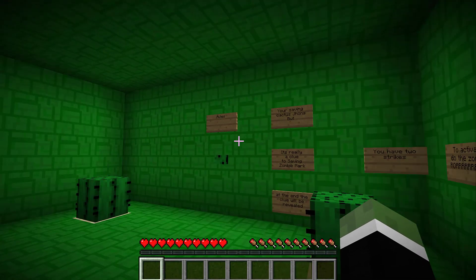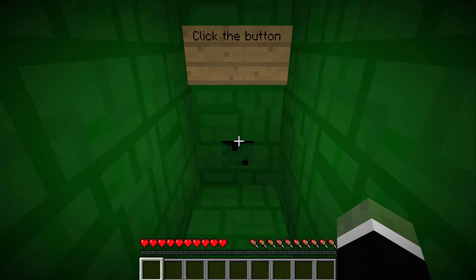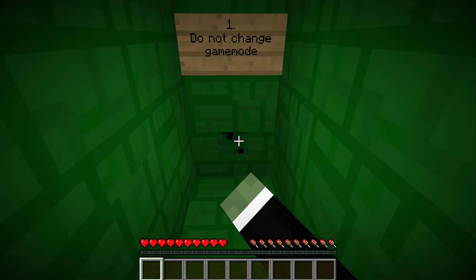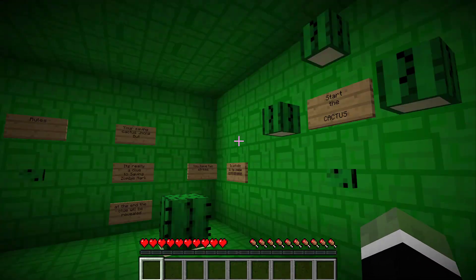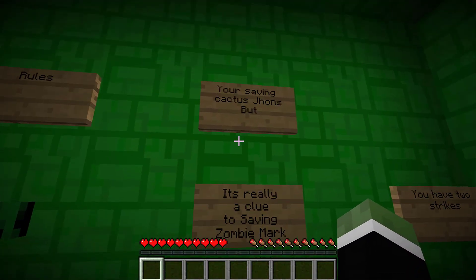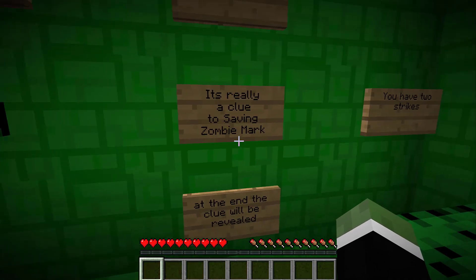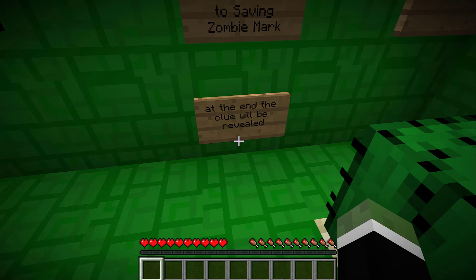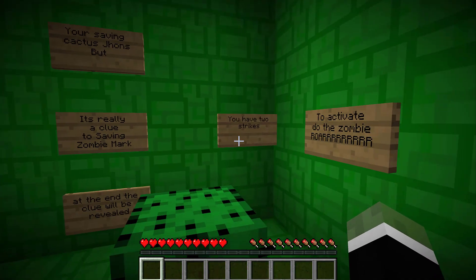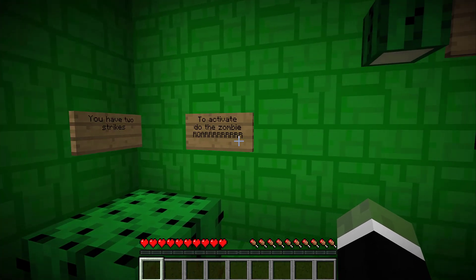Before we start, we have so many signs over here. There are rules — and it's teleporting me somewhere. Click the button. Now, what are these signs? It says you're saving Cactus John's, but it's really a clue to saving Zombie Mark. At the end, the clue will be revealed. You have two strikes. To activate, do the Zombie Roar — and that's the Zombie Roar.